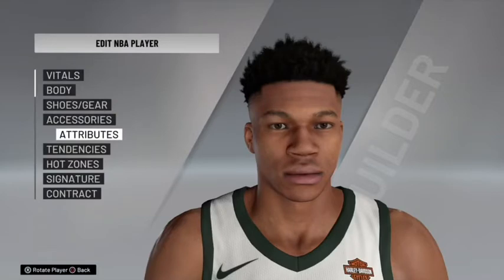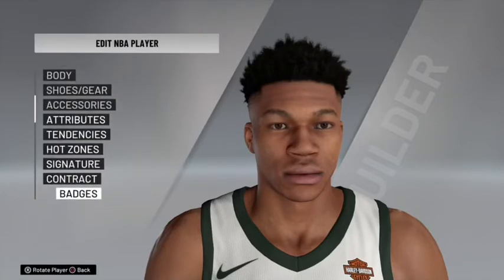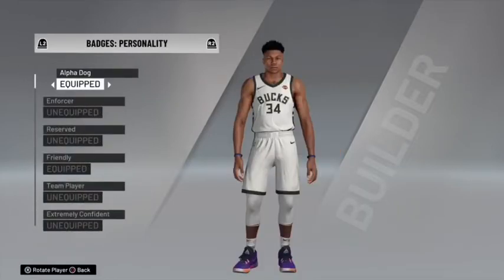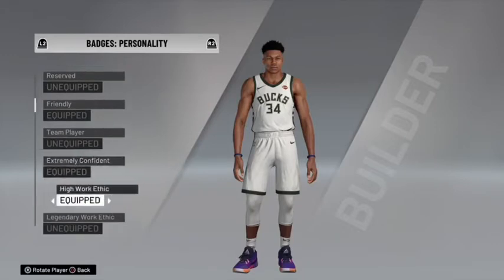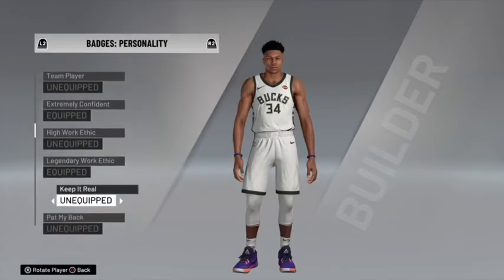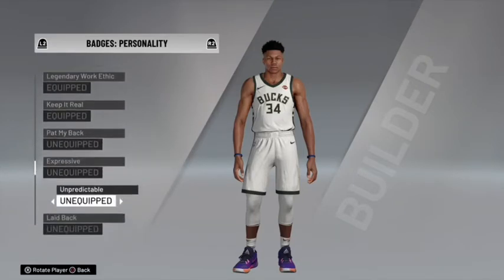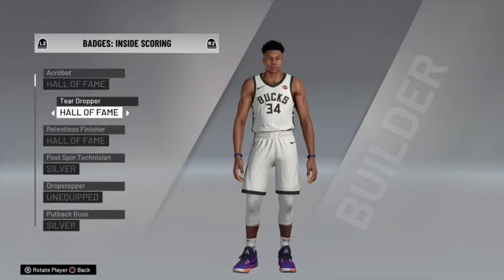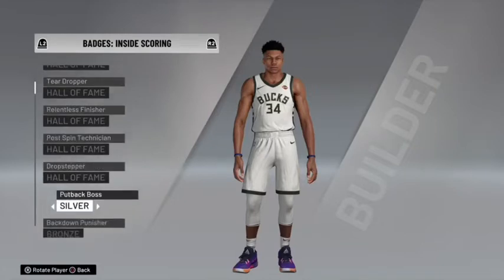Now that I have everything maxed out, I'm going to go to Badges. Here you're going to give your player Extremely Confident and Legendary Work Ethic — that's really all you need. Then you're going to max out all your badges and put everything on Hall of Fame.